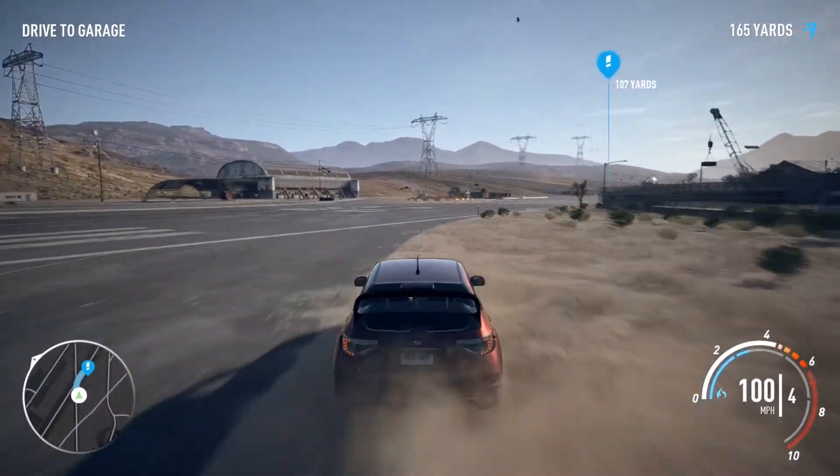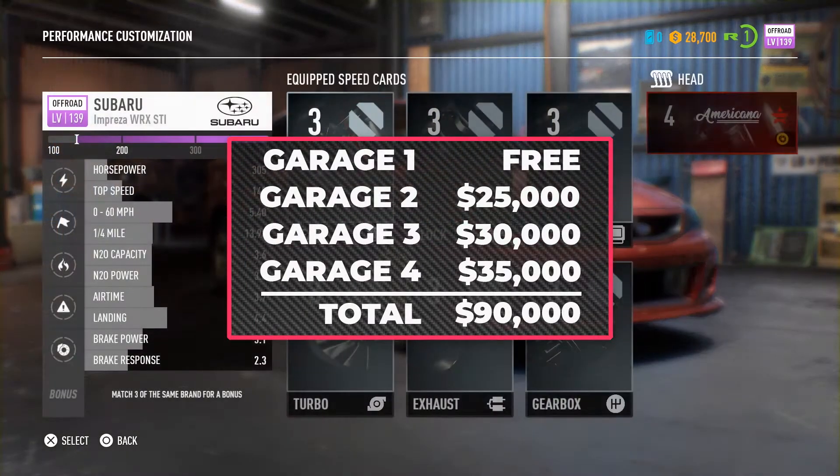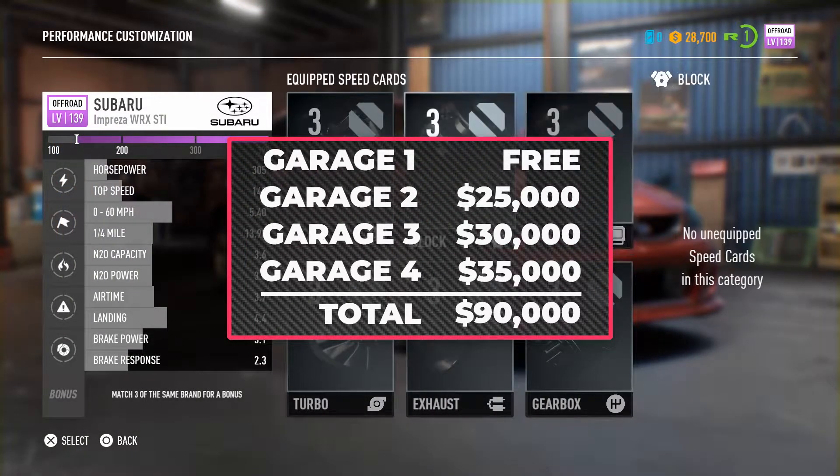From there you'll need to purchase the three remaining garages. The first garage you'll purchase will be $25,000, and the next two garages will cost $30,000 and $35,000 respectively.